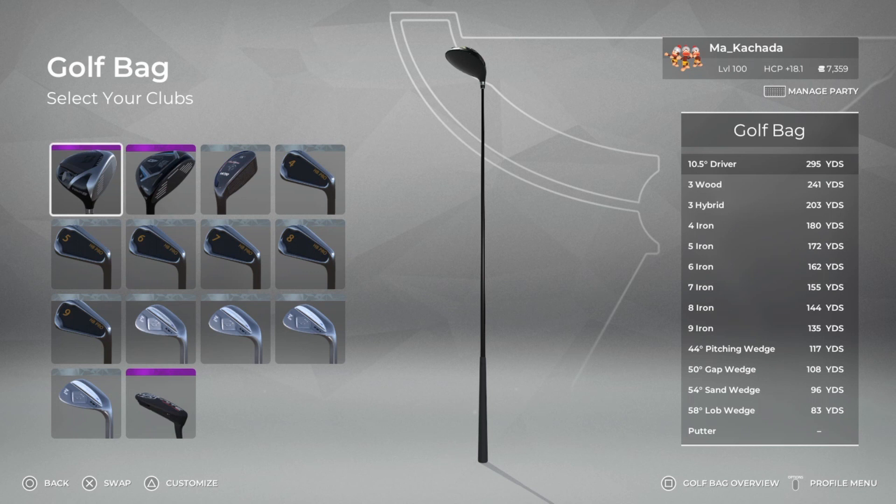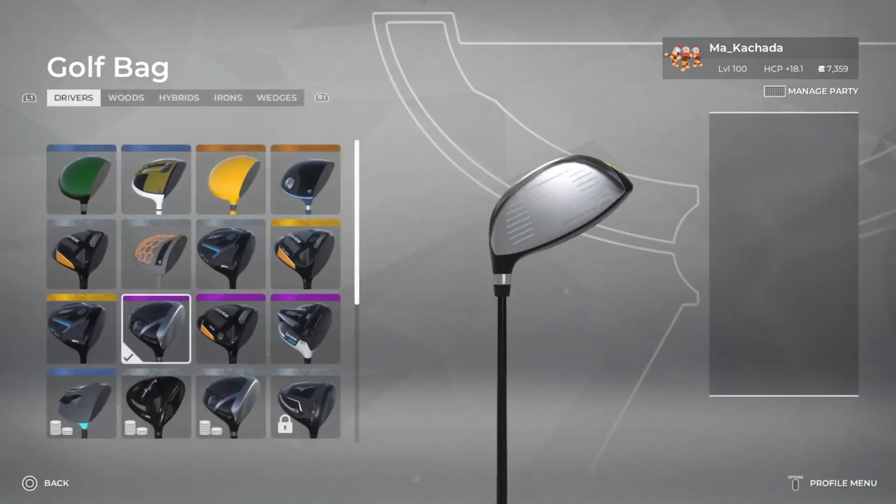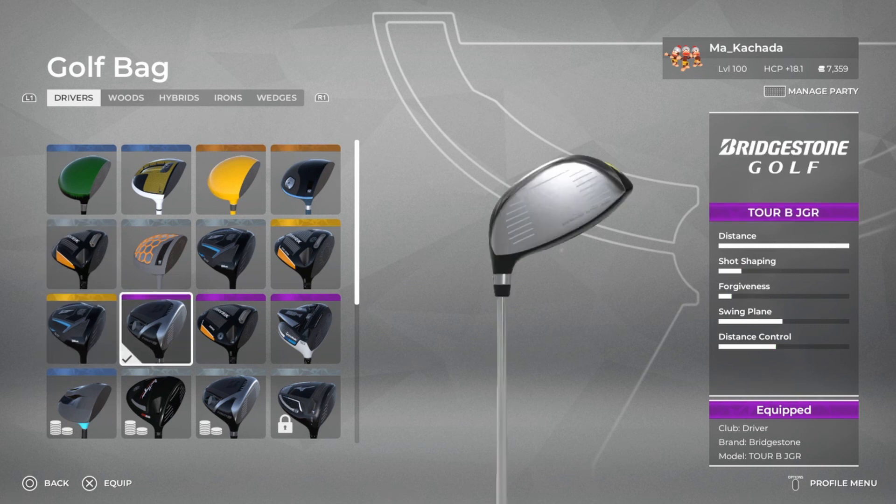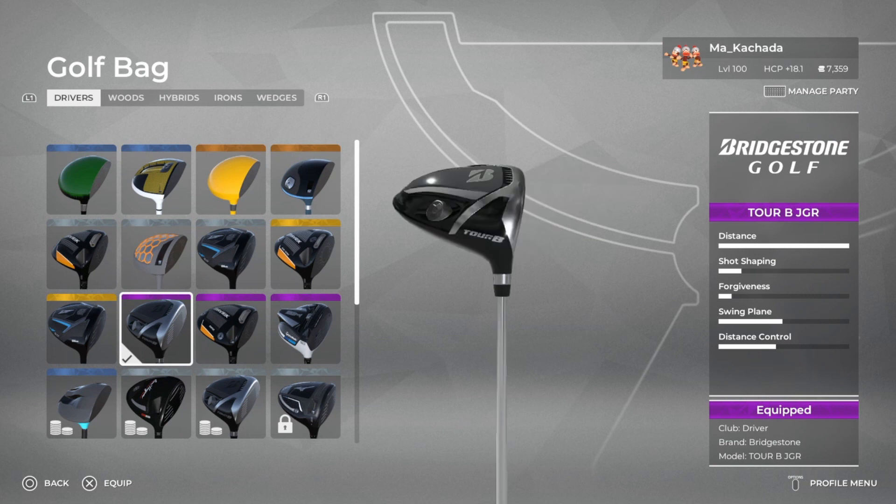So this is the overview of my bag right now and we'll go club by club. You can quickly see I have my yardage on the right side. Right now I am playing the Tour B JGR, and that's because I've taken kind of a Bryson approach to it — a lot of these fairways can be a little tough to hit, narrow, maybe some of them hard.